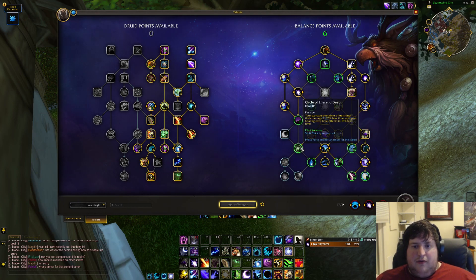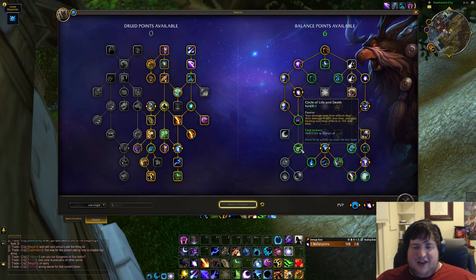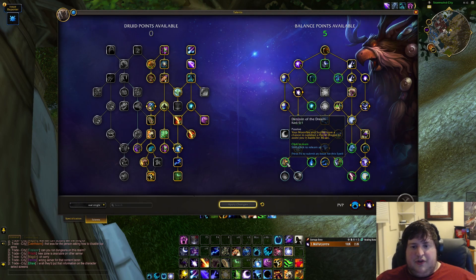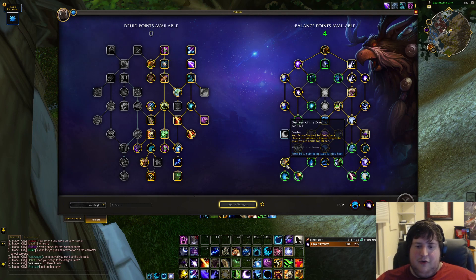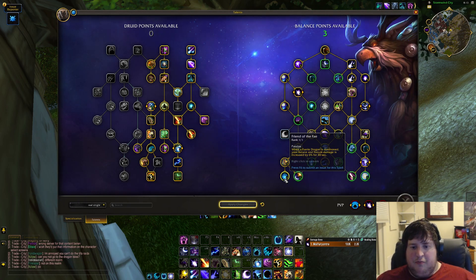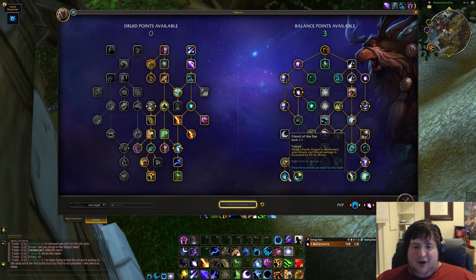Moving to the left side — Circle of Life and Death. I'm not thrilled with how this plays given how reliant we are on our dots and Lunar Shrapnel dealing damage — it kind of sucks that dots end earlier. But the things below it are powerful enough that it's worth taking for M+. Denizens of the Dream: your Moonfire and Sunfire have a chance to summon a fairy dragon. They do very little damage, similar to Brawn from Shadowlands, but they have a node below that gives a flat 6% arcane and nature damage buff when they're out — and they're out a lot, probably over 60-70% of the time. Because it's arcane and nature damage it applies double for astral damage, making it effectively a 12% flat damage buff to your spenders that's almost always up, which is extremely powerful.